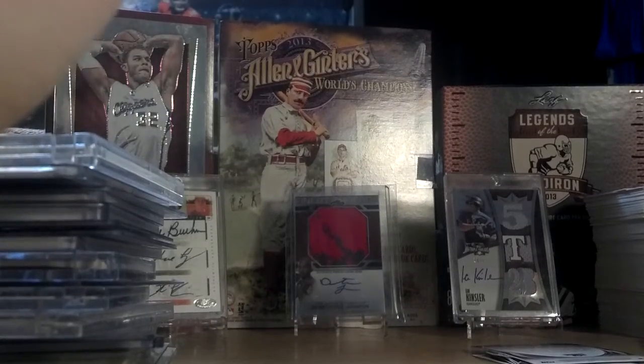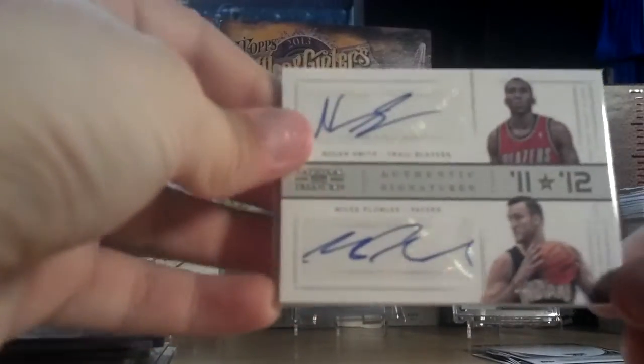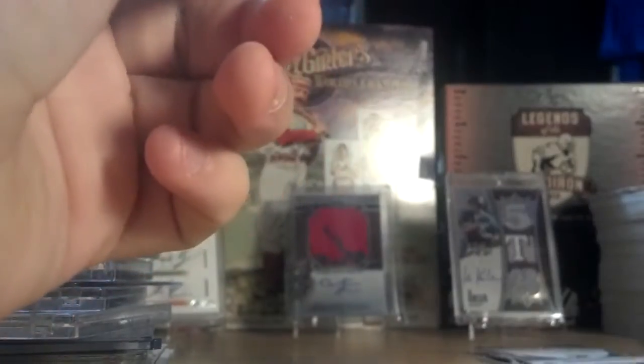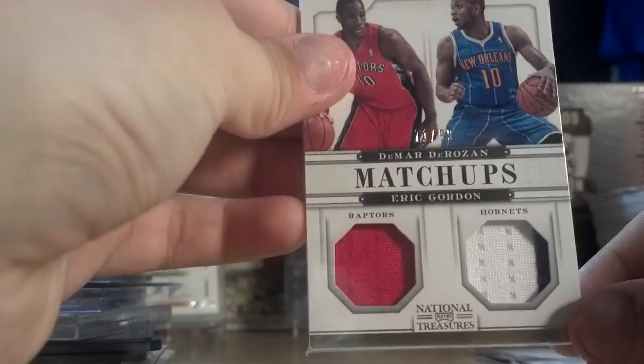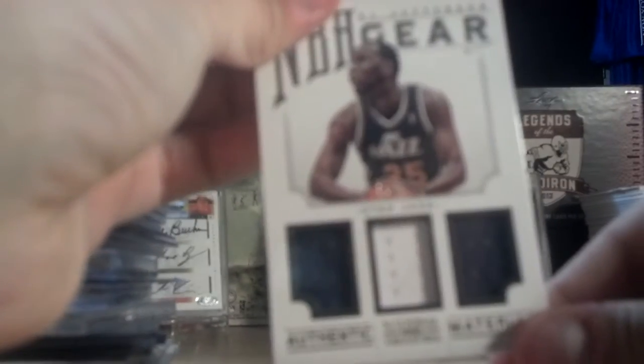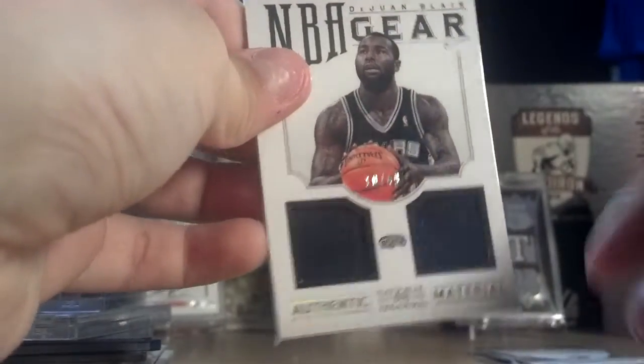And now some stuff I just got in today. Nolan Smith, Miles Plumlee — dual auto, out of 25. DeMar DeRozan, Eric Gordon — dual jersey, out of 99. Al Jefferson, triple jersey, out of 99. DeJuan Blair, dual jersey, out of 49.